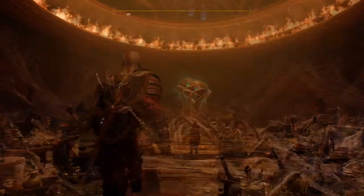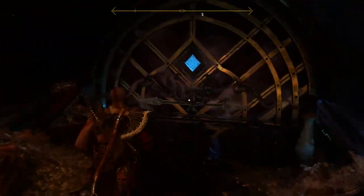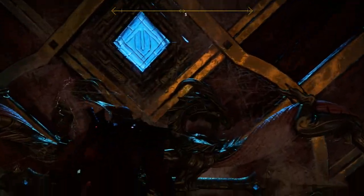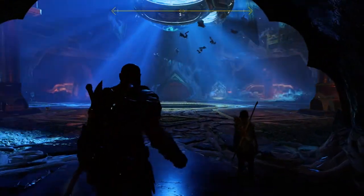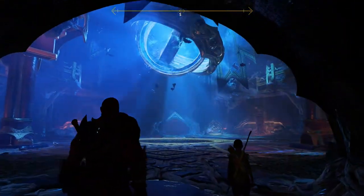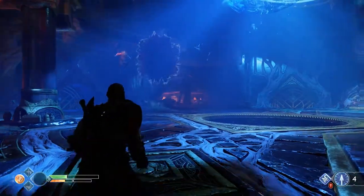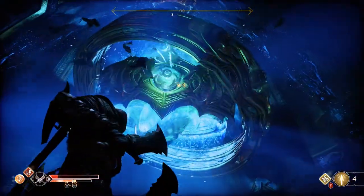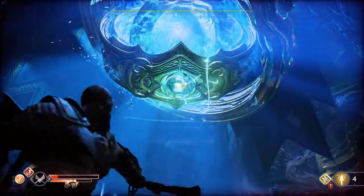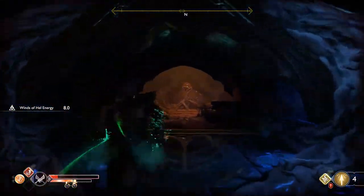Enter the room, watch the cutscene and open the nearby flashing door so you can go back to the main chamber and fight a lot of dragr. After the fight, use your blades again to grab the now exposed Winds of Hell in the middle ring and take them to the Magical Chestnut in the room that you just saw in the cutscene.